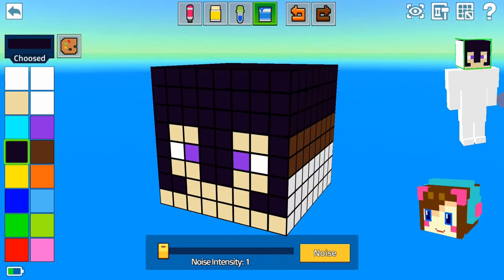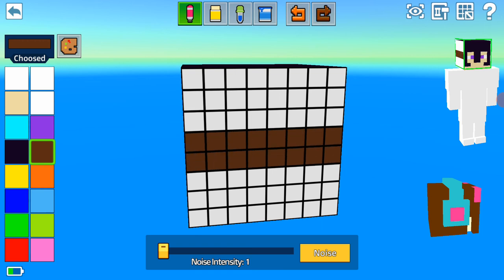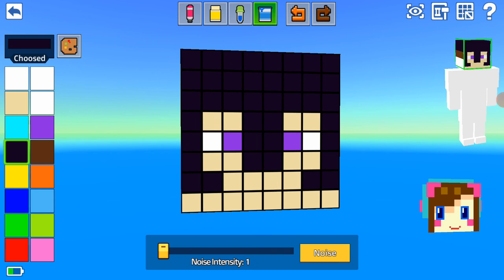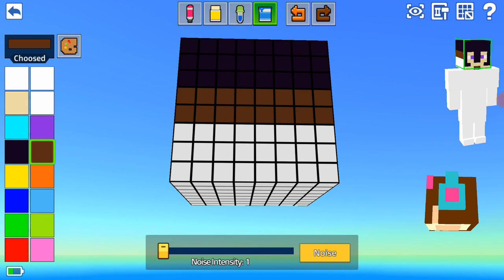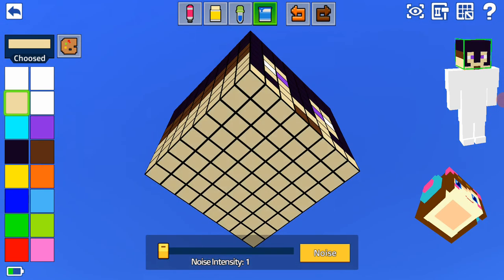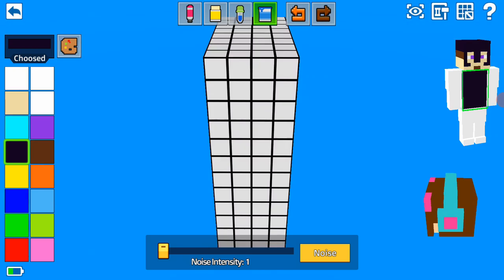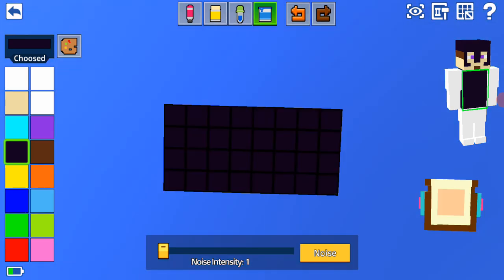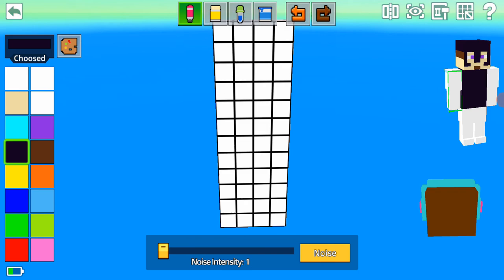Now we're gonna get this like so. I'm just looking at my Lego minifigure right now — my Steve Lego minifigure. Yeah, this pretty much looks like him. I forgot about something... yeah, that's better now. For his body, his chest plate is just a plain old netherite. His hand will be sort of filled with netherite too, like so.